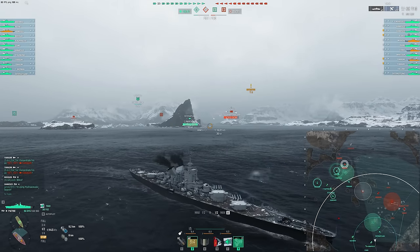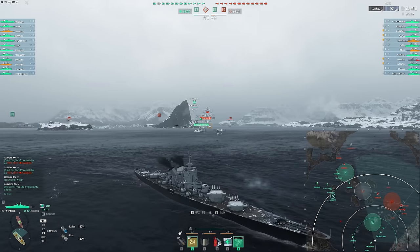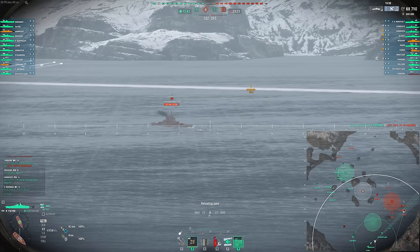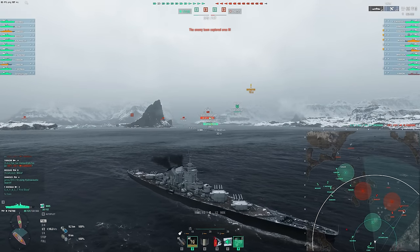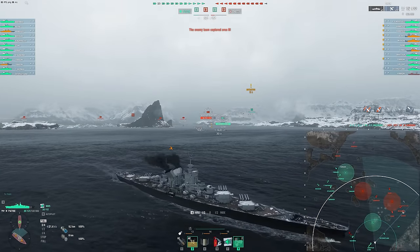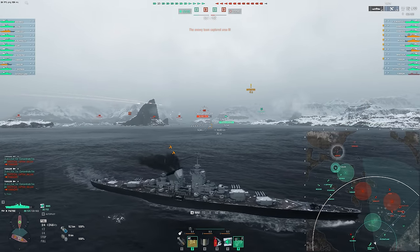I'm playing relatively passive still. I don't want to push up too aggressively since there's no Hydro here — we don't have tools to deal with destroyers very well, even though the damage output can be really good against them. We can't spot them, and we're not dealing with torpedoes extremely well either. It's a little bit rough when your friendly DD is playing five kilometers away from you as you're kiting to the back of the map.